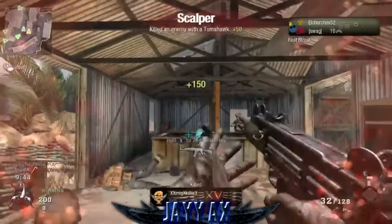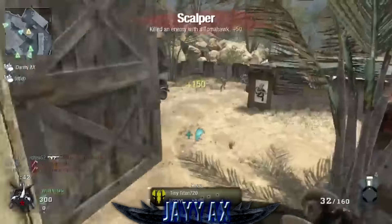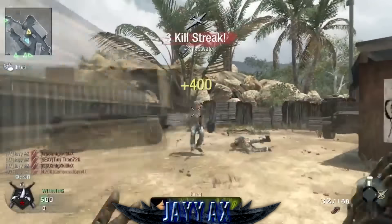At the number four spot for this week, we've got JAX playing some team deathmatch on Firing Range in Black Ops 1, questing with the Uzi. Picking up two tomahawks up top, then jumping out the window, picks off another in midair, then gets the fourth for the quad — on-screen dynamic Uzi quest in team deathmatch.